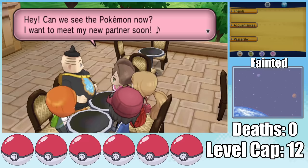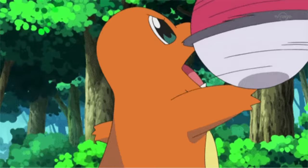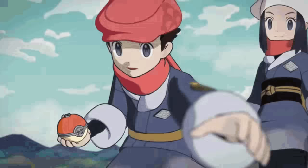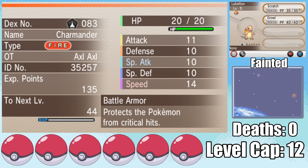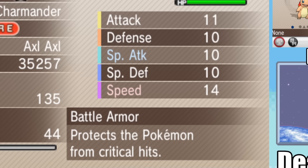Like any other Pokemon journey, we begin by picking a starter. While my options — Auron, Mudkip, and Charmander — are amazing, this one's a no-brainer. Charmander is my favorite starter Pokemon of all time. Let me know what your favorite starter is down in the comments while you leave a like. My Charmander has the Battle Armor ability, since every ability in the game has been randomized, and Battle Armor is actually one of the best for a Nuzlocke since we can't randomly get crit.